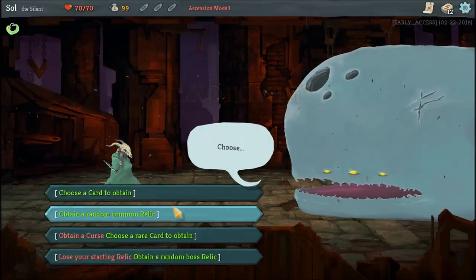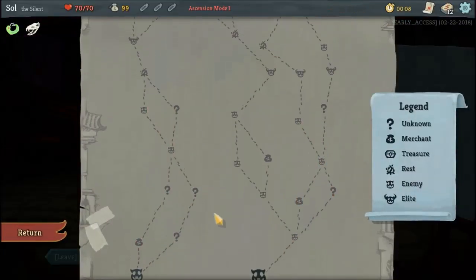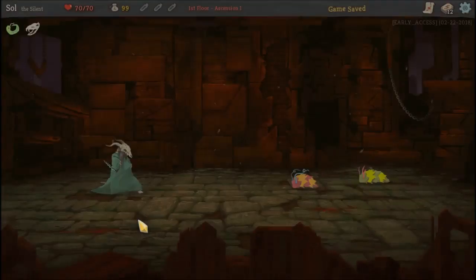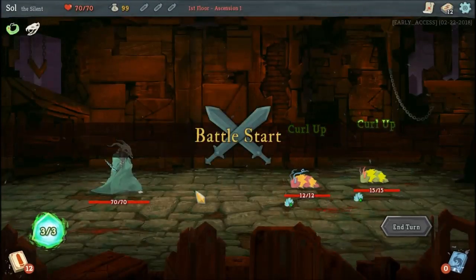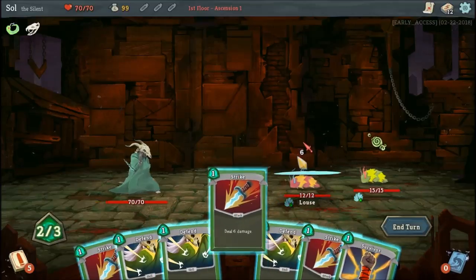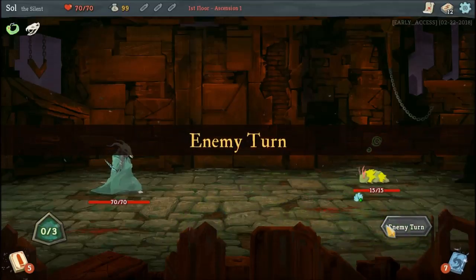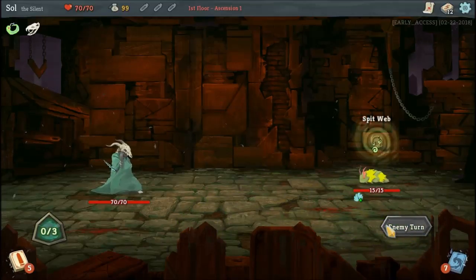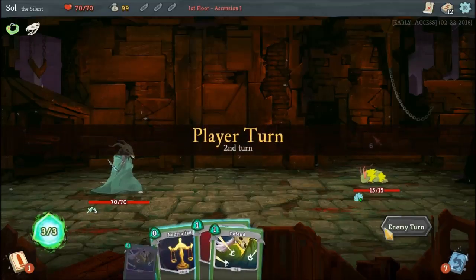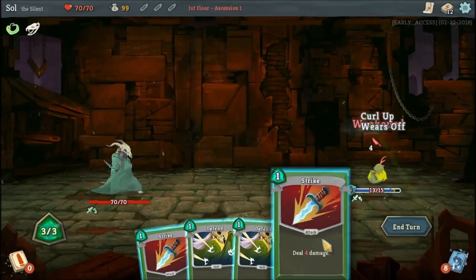Ascension Mode 1 means more — oh, Snake-O-Skull — that means what we want to try and build a poison deck. Ascension Mode 1 means that Elites appear more often, as you can see by the brief glimpse of the map you got. We are guaranteed to fight an Elite here. So we're going to take the route with the more question marks, and hopefully we can get some poison synergies.